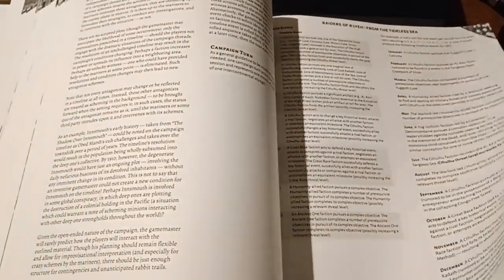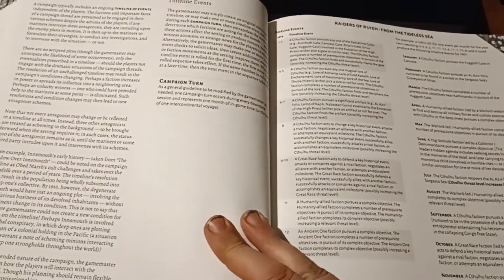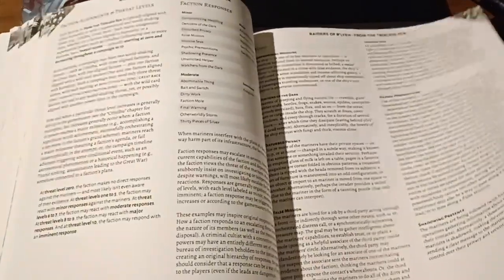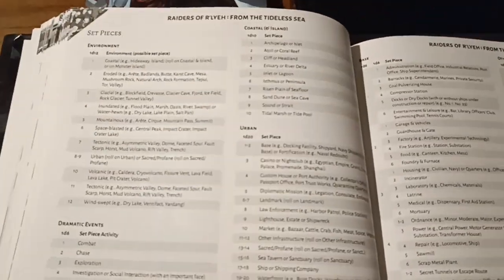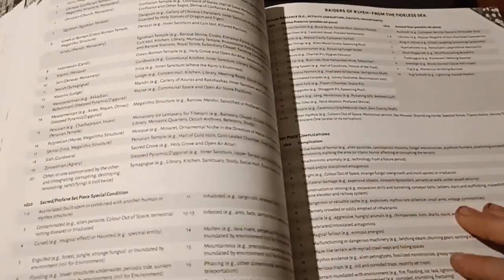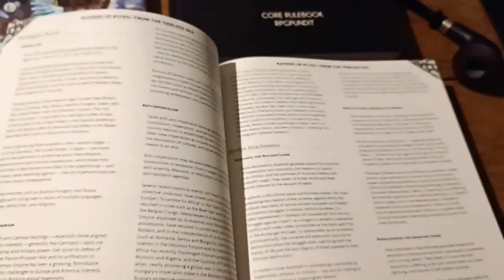You have timeline events — you can create a campaign timeline or use random events that occur during the campaign to shake things up a bit. So lots of great material for setting up the campaign, set piece environments — urban, coastal, et cetera — monster islands. And it's quite an amazing source book in terms of the huge amounts of thought and research that have been put into this.